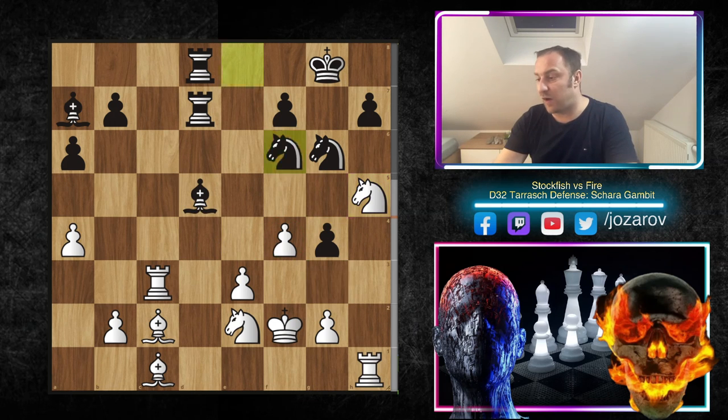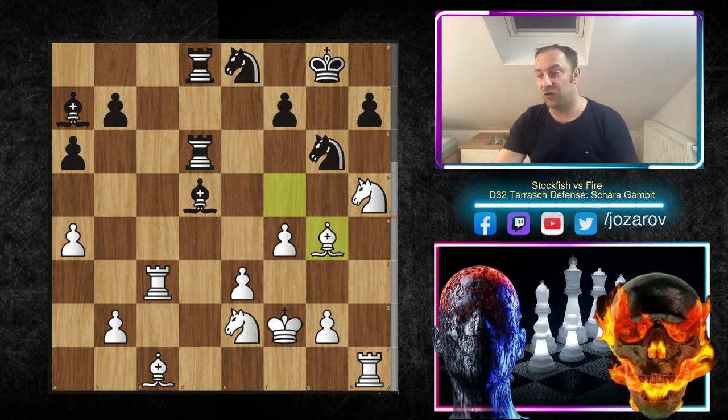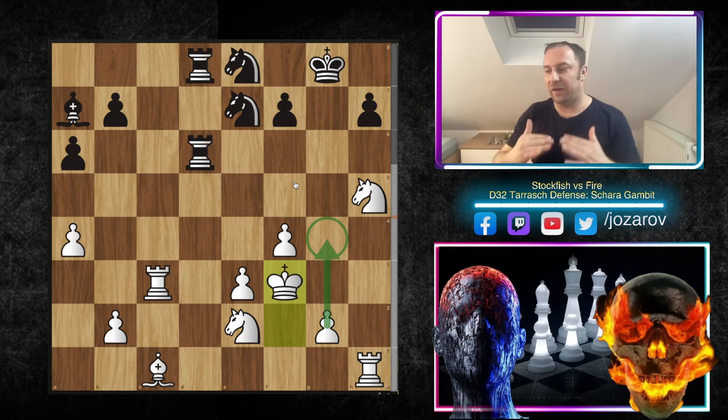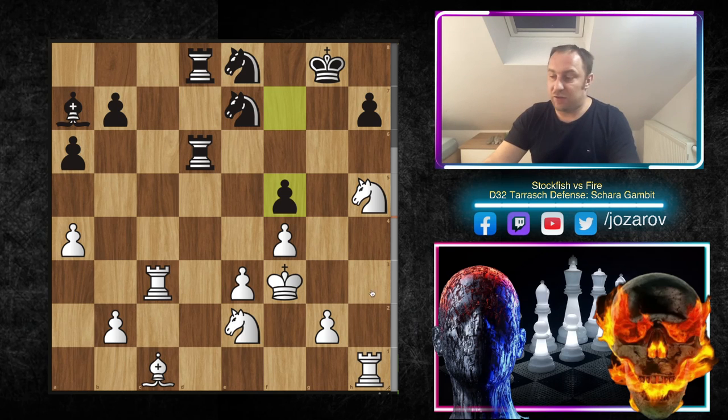The bishop has to retreat, and now Nd2 — finally getting out of this tactical mess. It was simply too much pressure. Now Nxf4 is not working because the knight is protecting f4 and removing itself from range of the bishop and rook battery. This is one of the most important moves by Stockfish in this game. After Ne2, Stockfish loses the pawn on h4 temporarily, but Stockfish calculated everything — playing Rh1, kicking away the knight, and now Nh5.